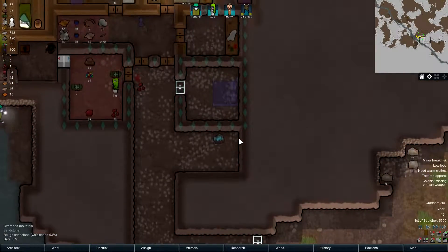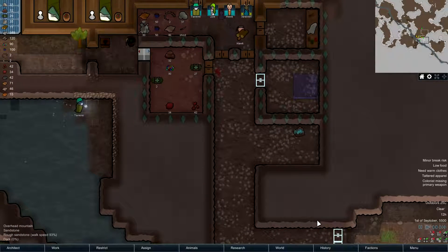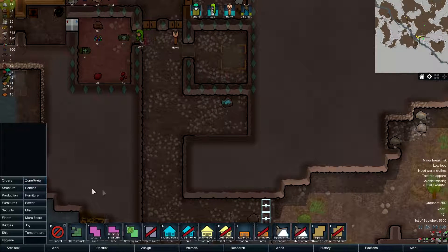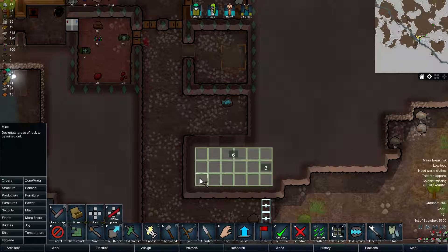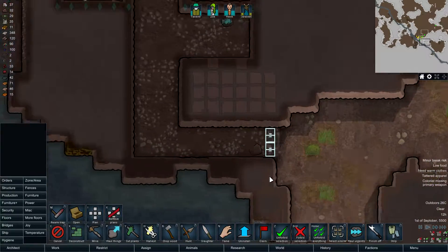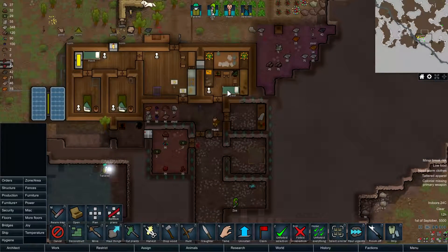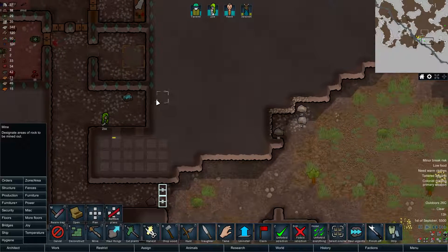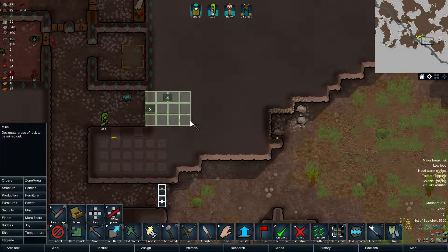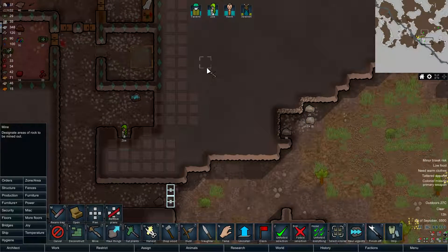I should stop saying everything's temporary because it's definitely gonna stay there. We also need to think about how the heat is gonna spread around here. Bathroom should be good there. We're going to put orders here — since this is a hallway there'll be two entry points — and I still need to research that. Jerry needs a bedroom, and so does Hawk. I wanted to mine this hallway, and then the training room should be here.